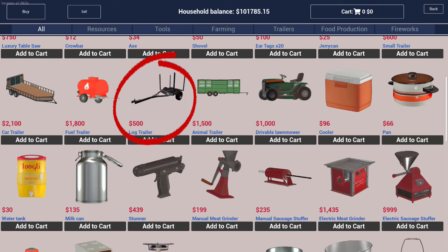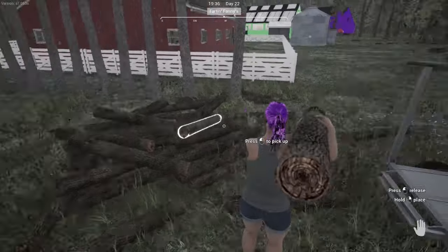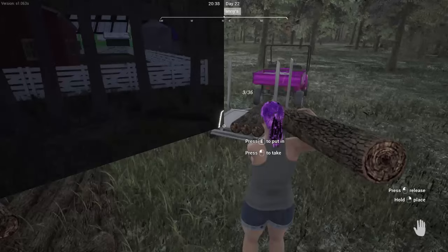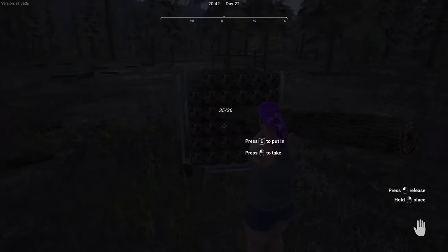Along with trees, we've also got a new log trailer. This trailer can be purchased from the hardware store for $500 and can hold up to 36 logs. To use it, you simply press E to install the logs onto the trailer. If you install a tree seed onto the log trailer it will turn into a log. Sadly, planks can't be turned back into logs this way, but I had to try it.